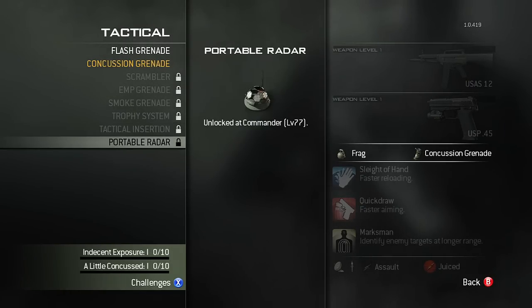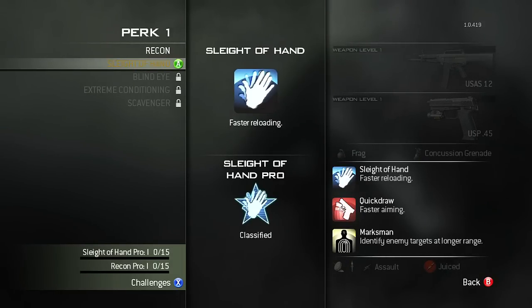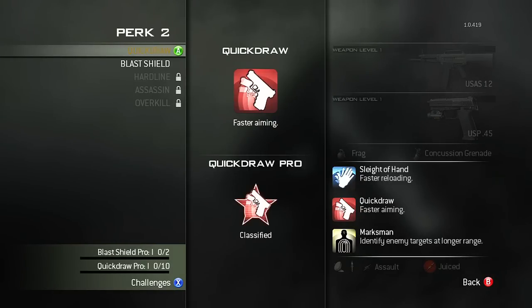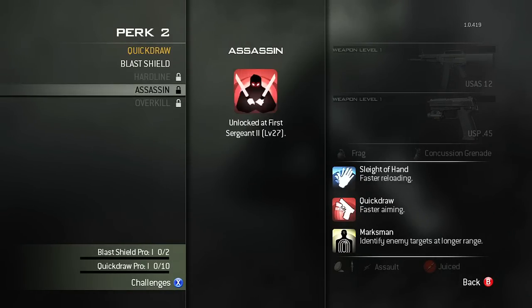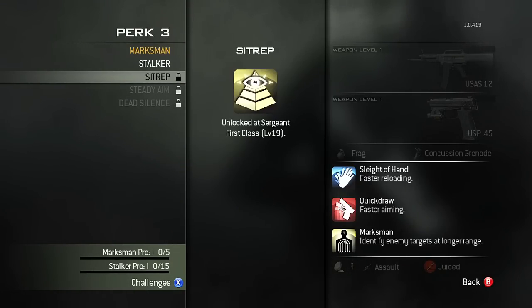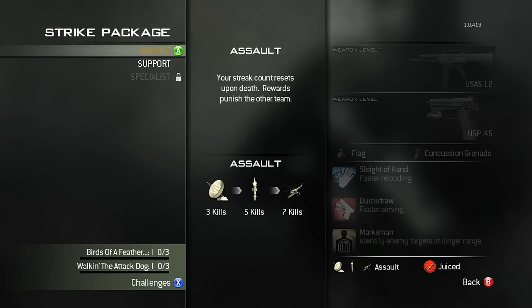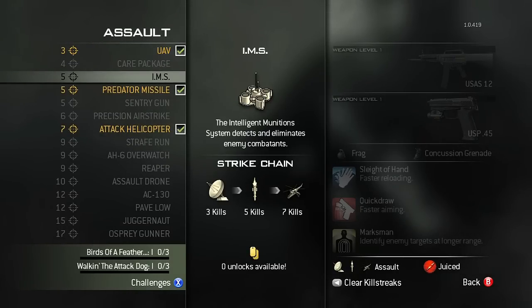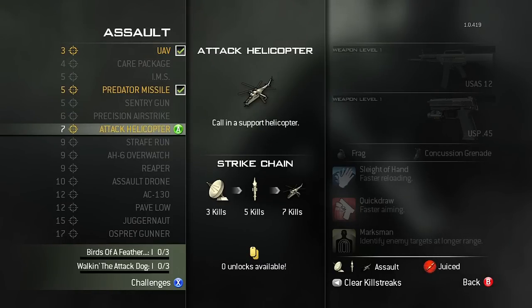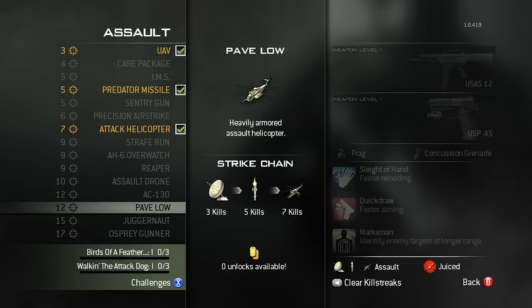The first two perks are Recon and Sleight of Hand — I'll probably use Sleight of Hand. A good thing to note about Recon: any lethal or tactical that causes an explosion will show enemies on the radar like an Advanced UAV for about three seconds. So if you throw a flashbang in a room, it'll show them on the radar — what corner they're in and what direction they're facing. Quickdraw and Blast Shield are both viable. Marksman seems incredibly pointless unless you're using a sniper. Stalker is probably the first perk everyone will use.